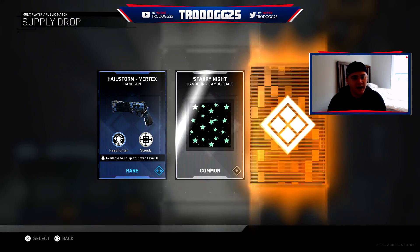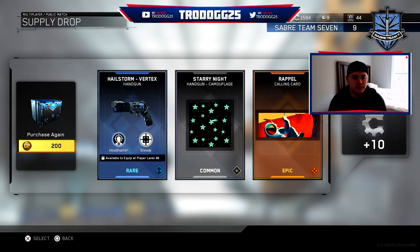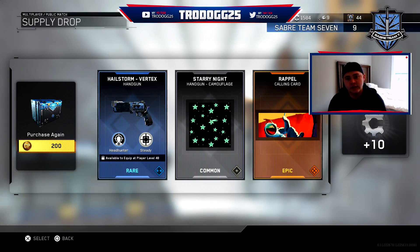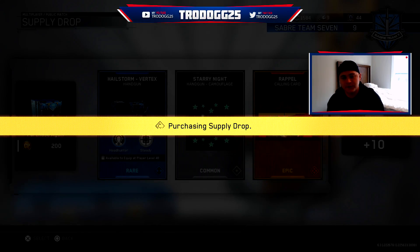We have the Hellstorm Veritex which gives me more headshot damage and it's got steady aim on it, along with the Starry Knight handgun camo which I kind of like. And we got an Epic Repel calling card — we're going to rock that because I always like the ones with motion.